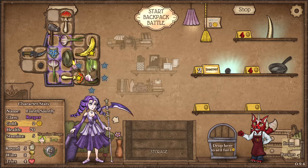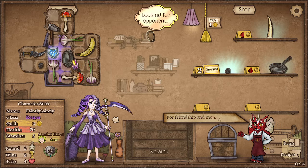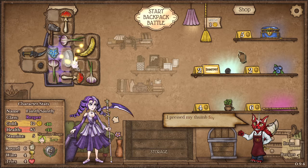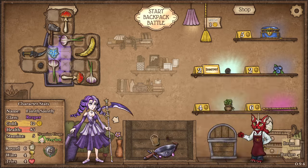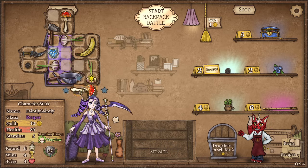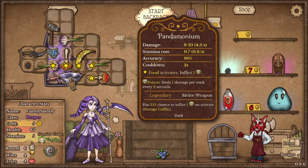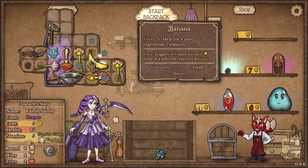I'll just do some swapping around here. Two shovels over there - not sure what the strategy is with those, I can't say I'm familiar with it. Here's our pandemonium - all nearby or adjacent food inflicts one poison when active. I'll pop that in there. I'll do that and then pop that there so they're all benefiting from each other as well.